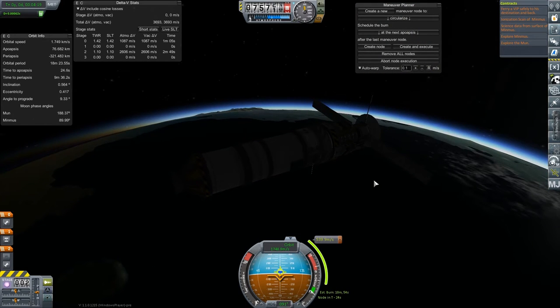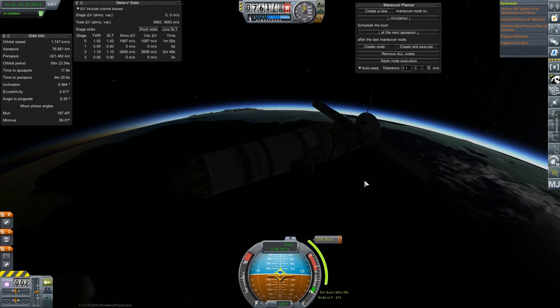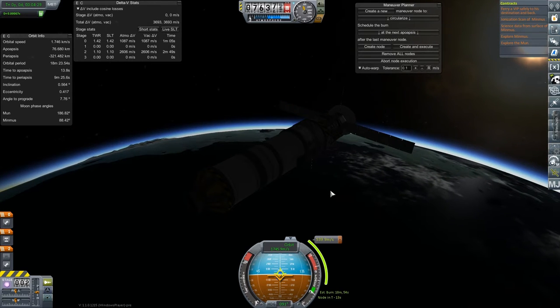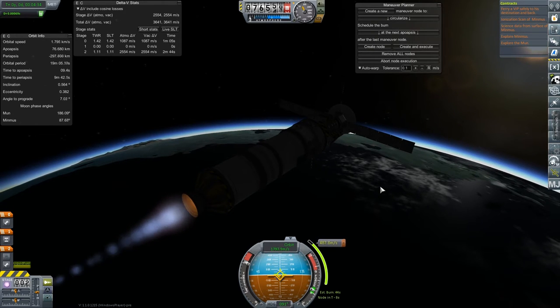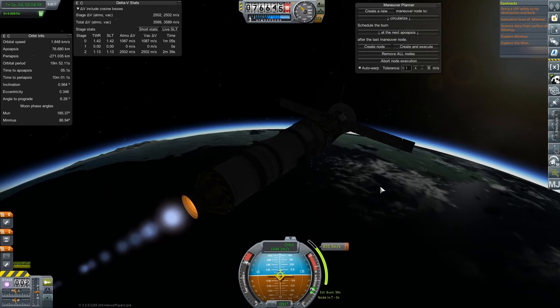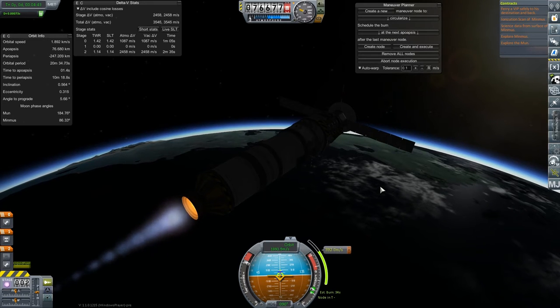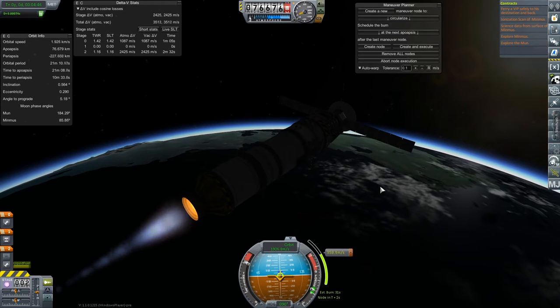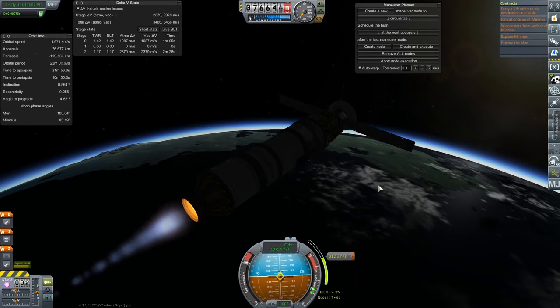I don't think for the most part — aside from maybe a lander — I'm not really going to change the designs too much between things that go to the Mun and things that go to Minmus, because it essentially ends up equaling out to be the same in the end. That accidentally staged — that was a mistake. It's going to put off our orbit a little bit. This doesn't need to be a very pretty orbit as long as it's an orbit. We should have about 2,000 delta-V still, so that's plenty to get us into the orbit we want out at Minmus. Plenty.